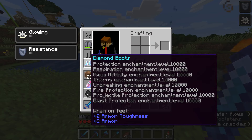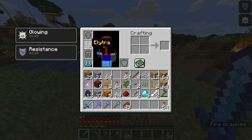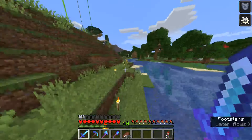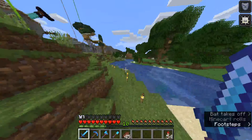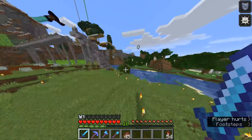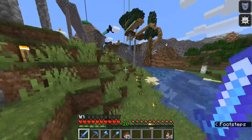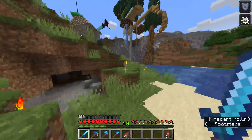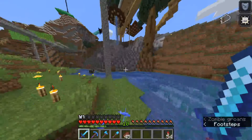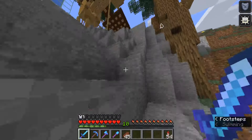You can see all the enchantments on the diamond boots. And then we have the Glow Force, which is literally a force that was underneath my base. We have a giant mine system down there, and we have another portal that crashes the game. Then over here we have the giant spruce tree that I made — it has a gigantic canopy. I made everything organic or cool-looking on the server, especially this tree.